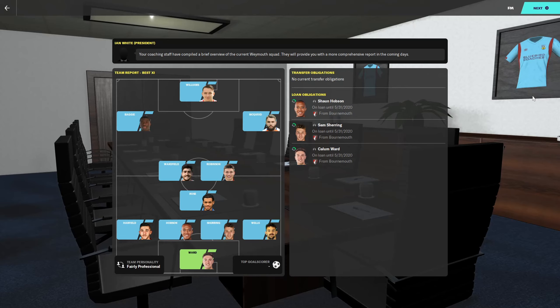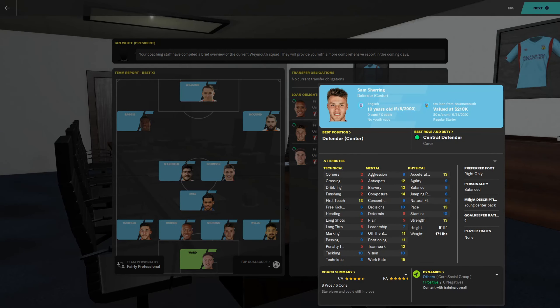Here is our club overview. The key player is Sam Sharing, who is on loan from Bournemouth. We actually have a trio of Bournemouth players, so we perhaps have an affiliation with them. He is the best player - a center back, 19 years old. For this level he has extremely good mentals, decent physicals, and technical stats that look good for a center back.